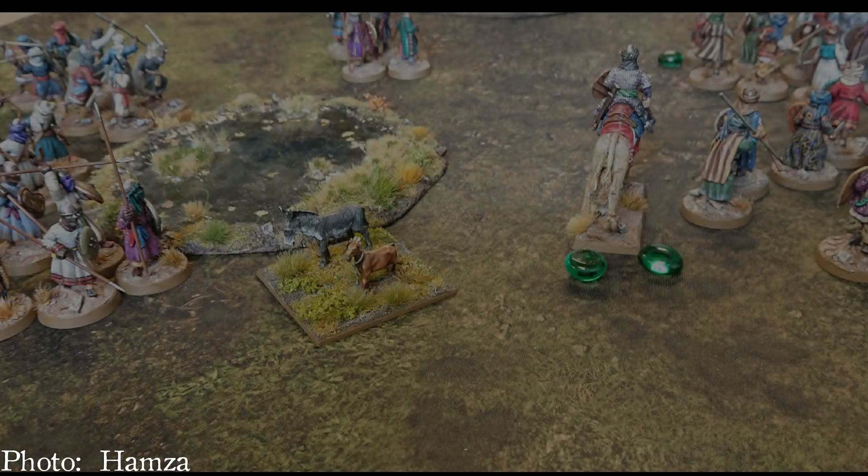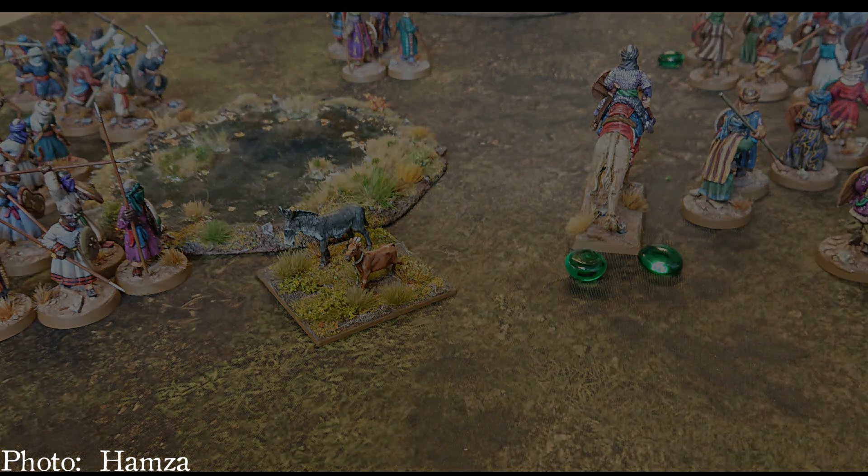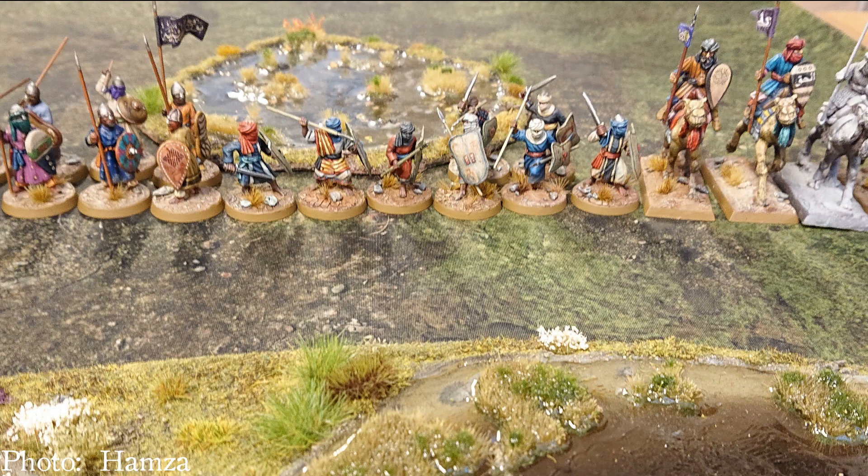What are your modelling options? Gripping Beast has Arabs in all forms — heavy and light cavalry, and infantry with both spears and bows — which will do you very nicely for warriors and levy. In metal, Gripping Beast and Footsore have extensive lines of all of the models. In resin, V&V has some Arab foot models; however, as far as I can tell, they have no mounted units.